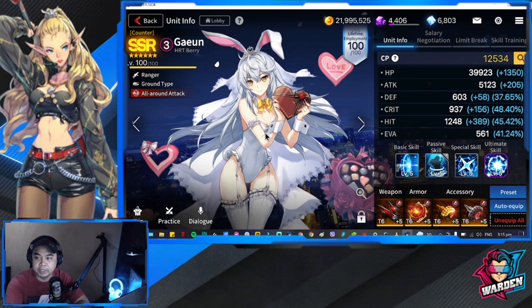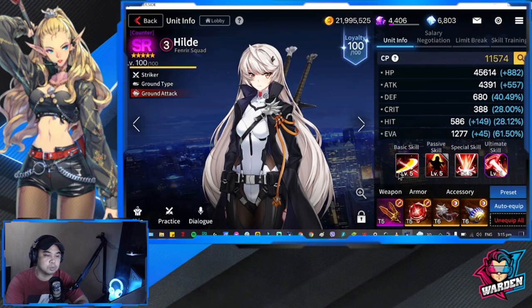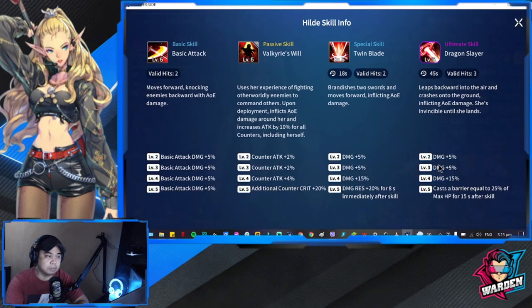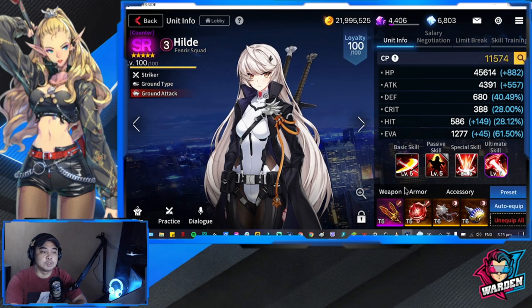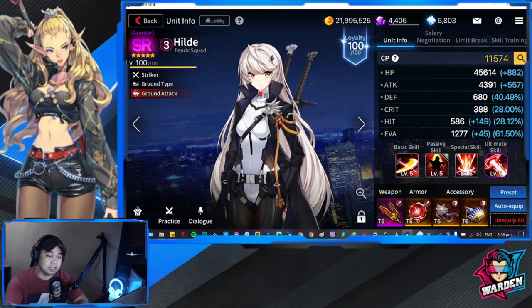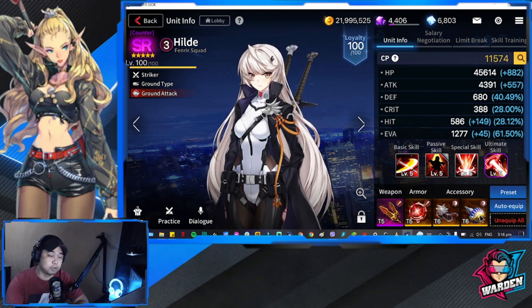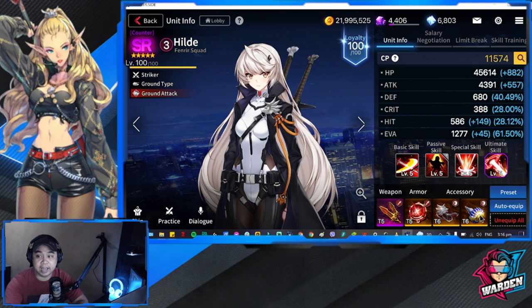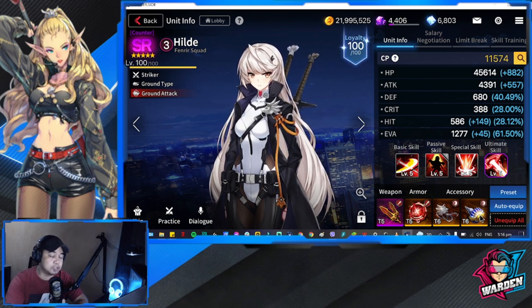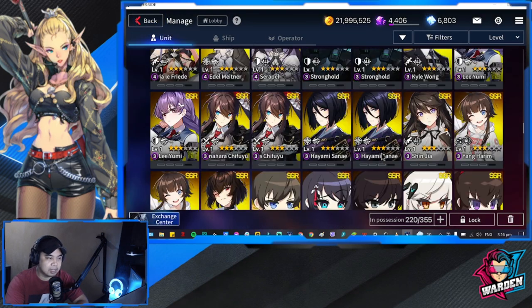Next would be Hilde. Hilde is actually a surprise pick I had to try out. She's kind of good because she provides additional attack percentage to all counters and counter crit as well. For Hilde, preferably this is going to be all attack gear. I used attack gear when I used her.